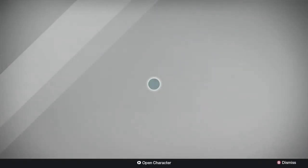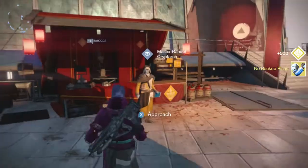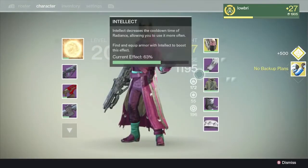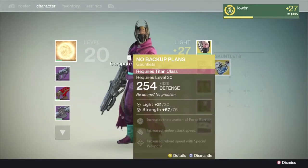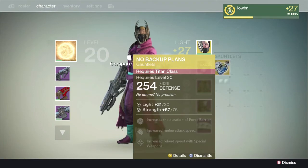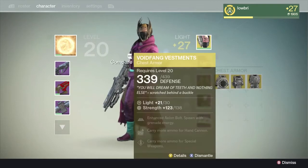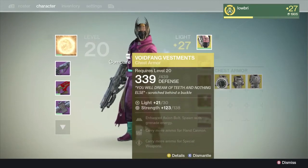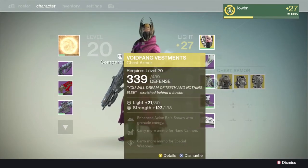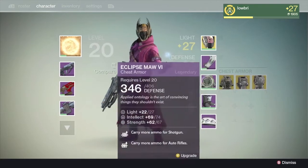I'm going to check out what this Engram is — it's No Backup Plans, for the Titan class. It increases the duration of Force Barrier, increases melee attack speed, and increases reload speed with a special weapon. That's cool. Also, Voidfang Vestments is for this guy, everybody — something didn't seem right when I said that earlier. Voidfang's for this guy.